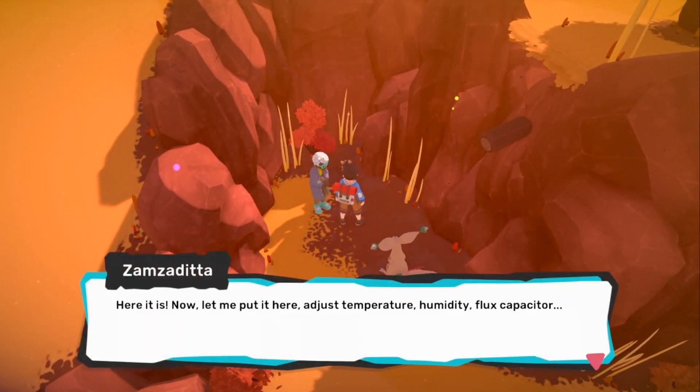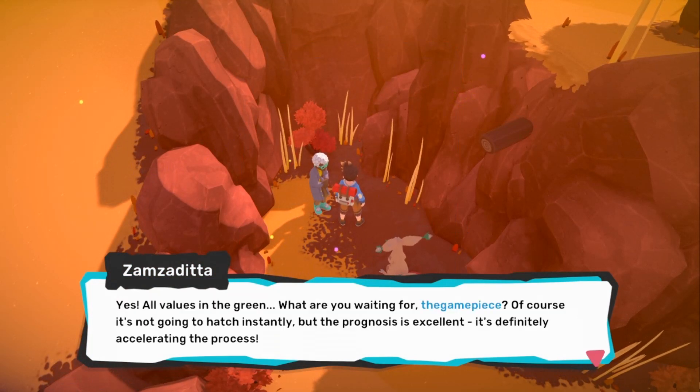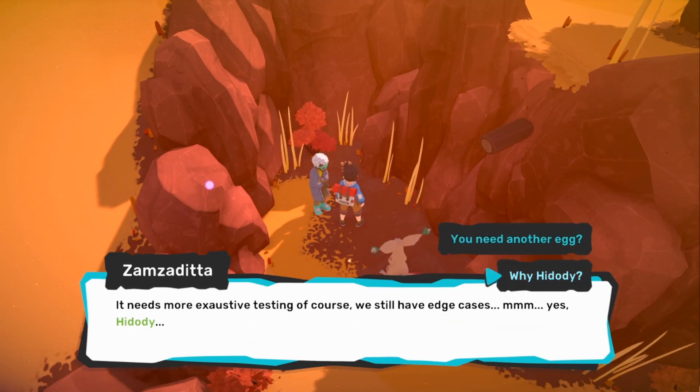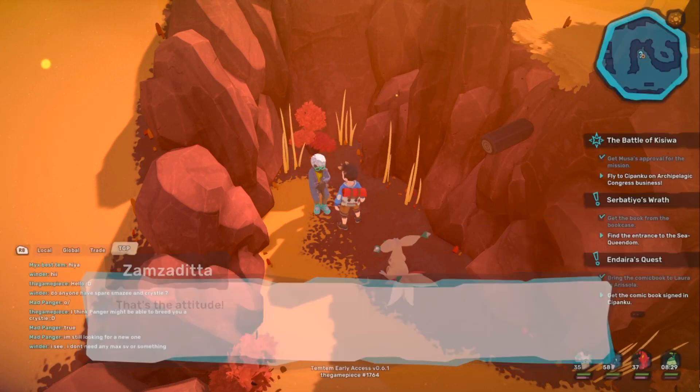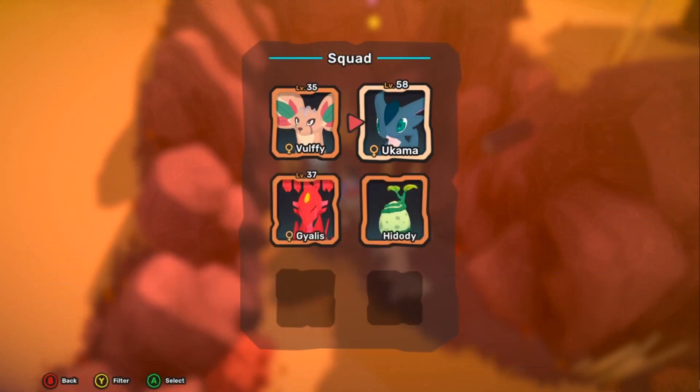After that, you'll have to bring them a Hidoti egg, so it's important that you have both of these on hand if you want to do this quickly. Go ahead and go to Amnesia, breed up a Gialis, and breed up a Hidoti, and then you'll be all set. Once you have those eggs, go back to the professor and turn them in, and you will receive the incubator device.